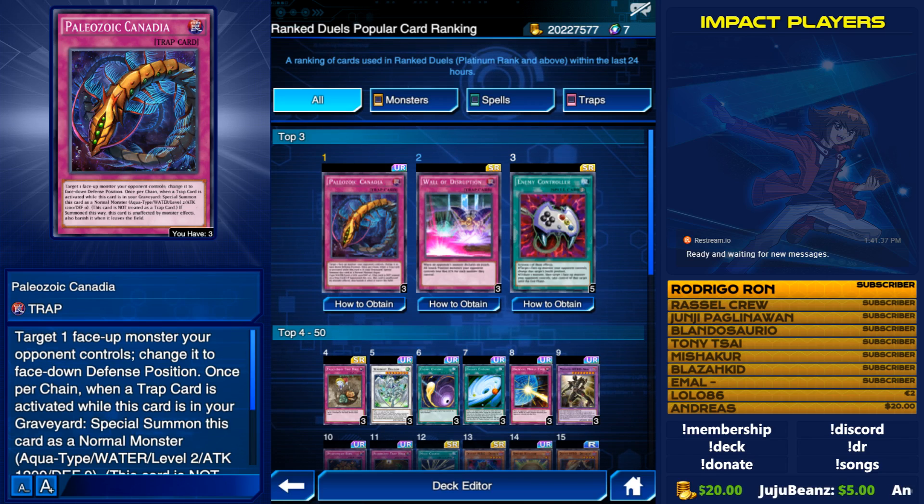In the TCG, you get to start with five cards, you have a 40-card minimum deck, and you have 8,000 life points. Therefore, some of the cards we're going to be talking about today may not be as big of a deal in the TCG format as they are in Duel Links, thus needing to be either semi-limited, limited, or outright banned. The cards we're going to talk about are in no particular order of severity — we're going through them in a randomized order using the Ranked Duels popular card rankings.